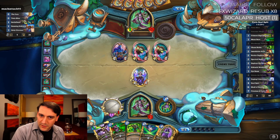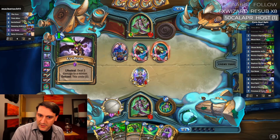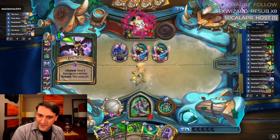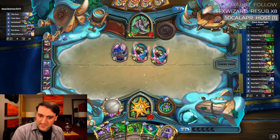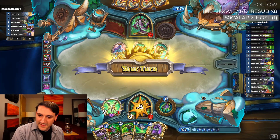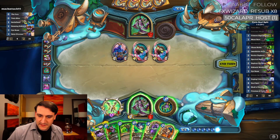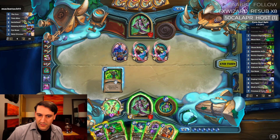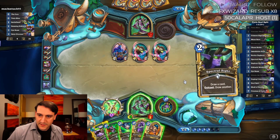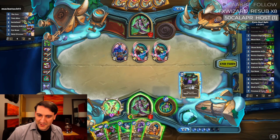I don't really want to use Mana Burn until he plays Fell Screamer. Novice Engineer — so we can play hero power, this. We could actually even heal a little bit more with Chaos Strike and draw. Let's draw first.